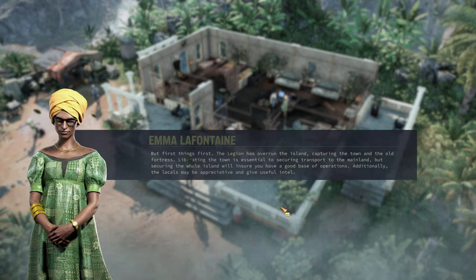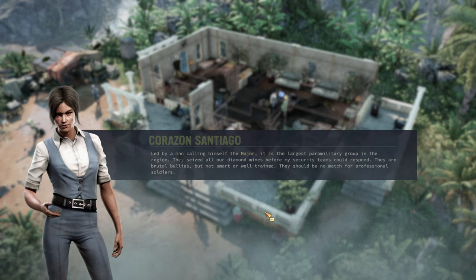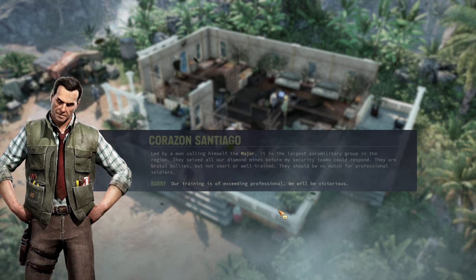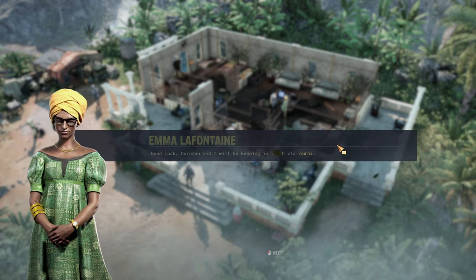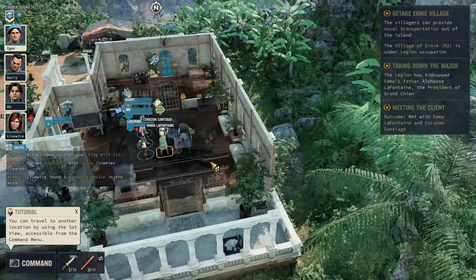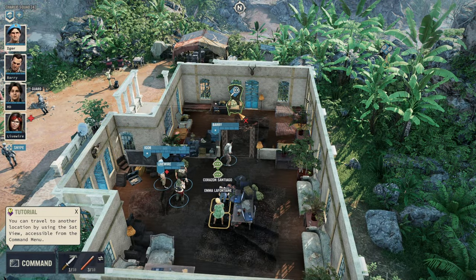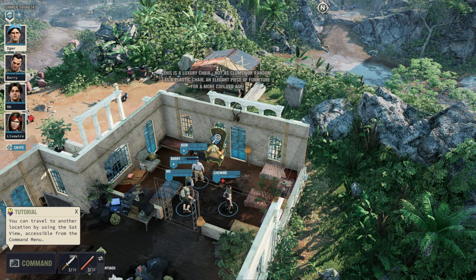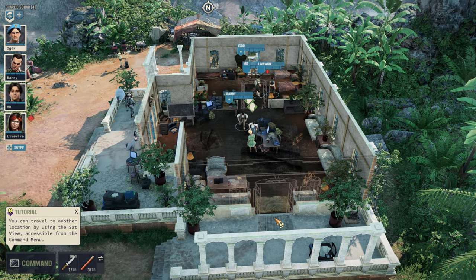The locals may be appreciative and give useful intel. The Major's Legion is the largest paramilitary group in the region — brutal bullies, but not smart or well-trained. They should be no match for professional soldiers. Our training is of exceeding professional. We will be victorious. Additionally, you can find hackable devices around the map — those offer opportunities to gain money, in this case 750. You really want to look for those details left and right.